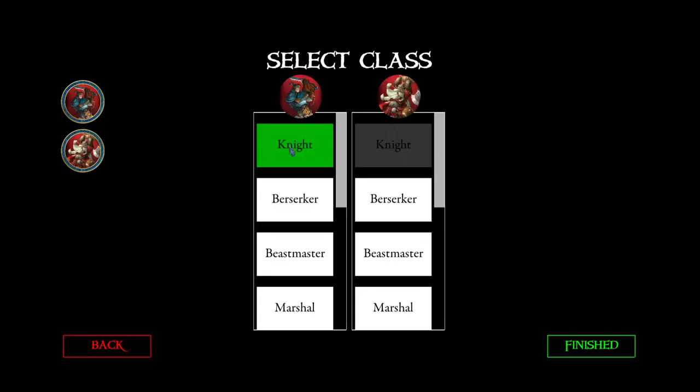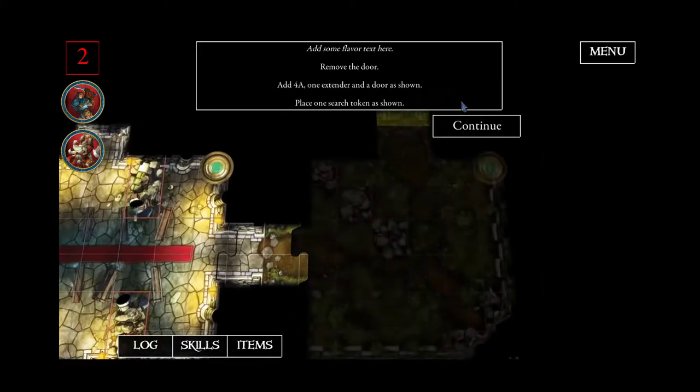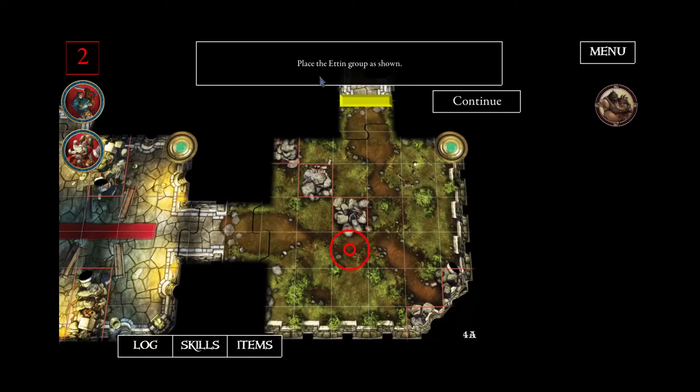Let's test this again. Open door, and here it says 'place the Ettin group', and now it blinks here in this red tone.